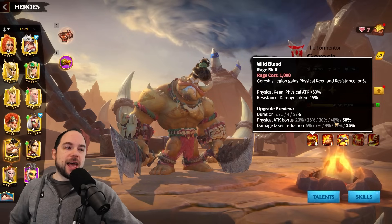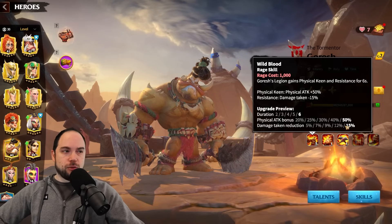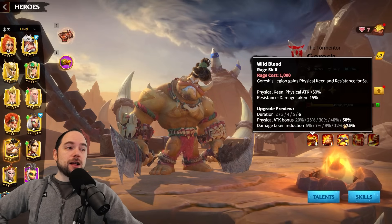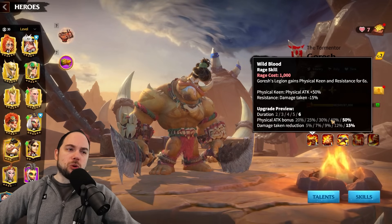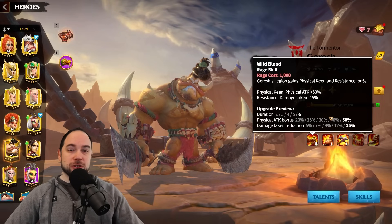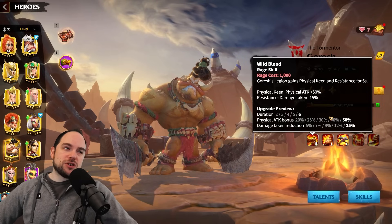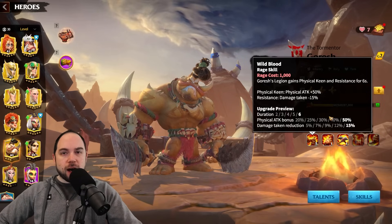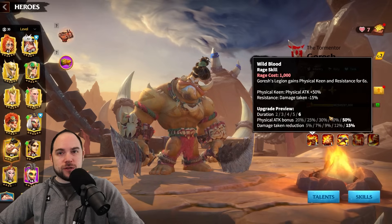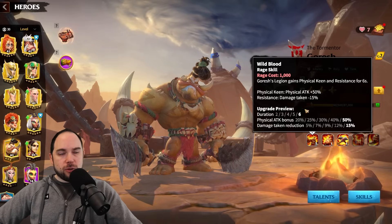This influences everything else we're going to talk about for this hero. The first thing you need to know is that he gives a 50% attack boost and a 15% damage taken reduction for a solid 6 seconds. This is pretty good for an active skill, although I always worry about active skills that don't instantly get value. With infantry, however, you're not typically entering and leaving combat — you kind of run it down to hold a position.